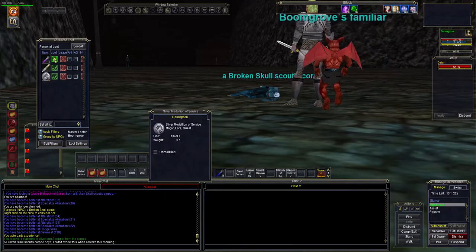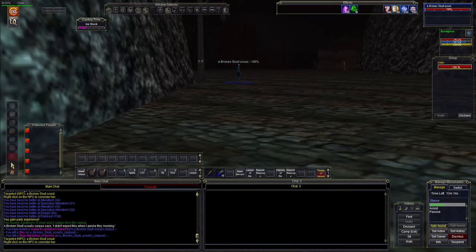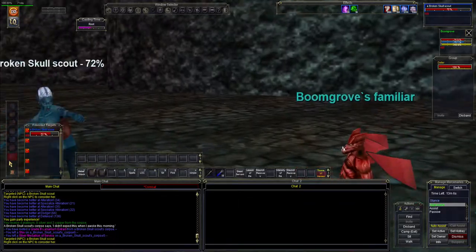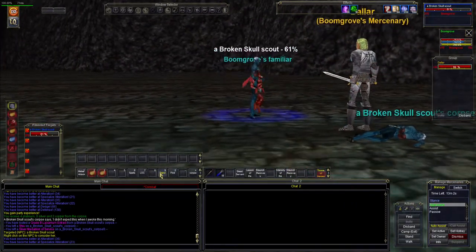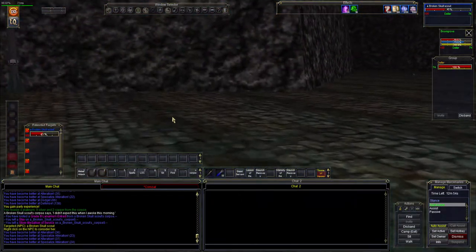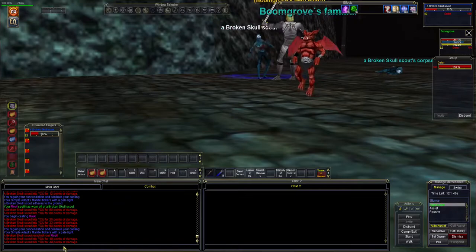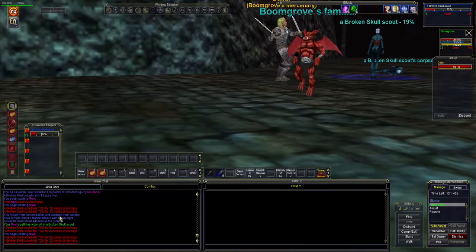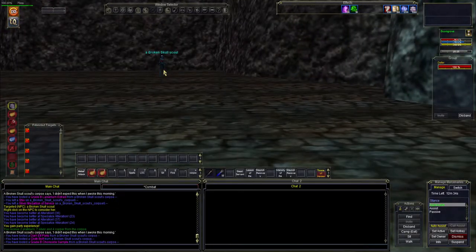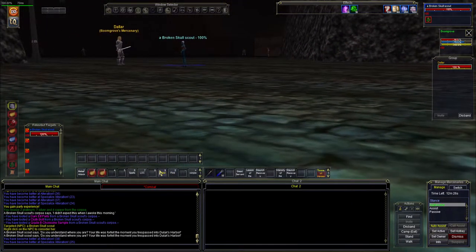That's a quest item, so we'll pick that up. I don't pick up those shivs — that's not worth picking up. He resisted it again. He broke the root — don't do that, that's not nice. I took some damage on that, took some hits. It must have got a backstab on me. No, I don't see any backstabs. That's where they do a lot of their damage — backstabbing you. These entrance mobs will do that. We'll root that guy and let the merc get some aggro on him.